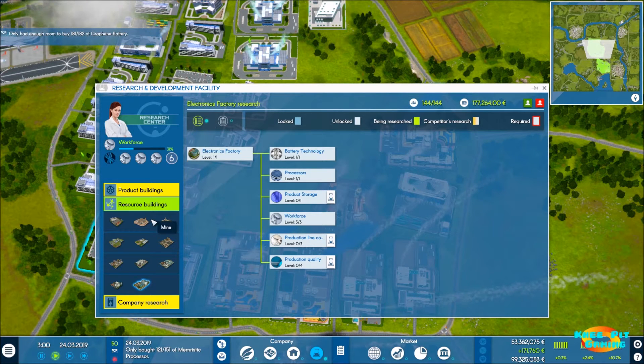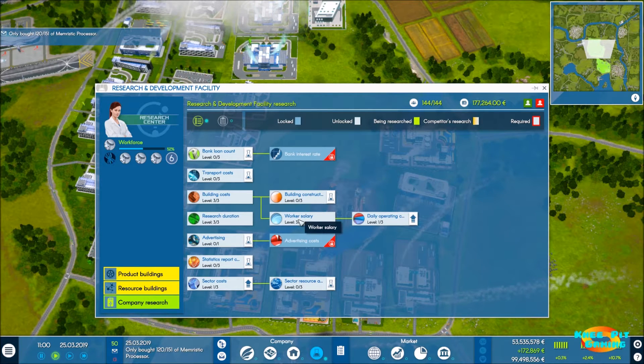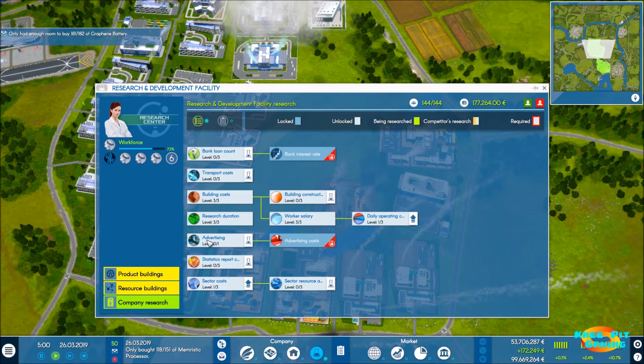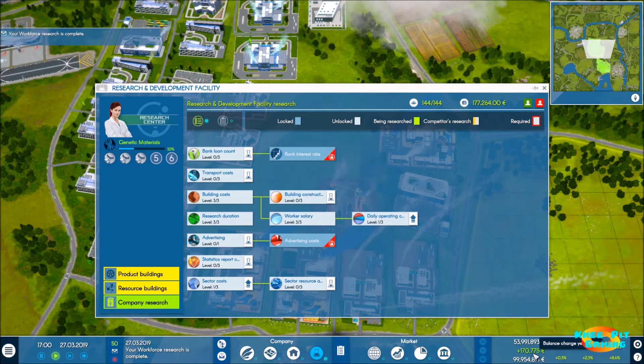Our resource buildings are basically taken care of moving forward. What we'll be focusing on is company-wide research. Worker salary is already fully fleshed out. Building costs are as low as we can get them. Research duration is as speedy as possible. I'm staying away from advertising — I think there may be some bugs with it. Sector costs would lower the cost of new land, which we're about to expand into.